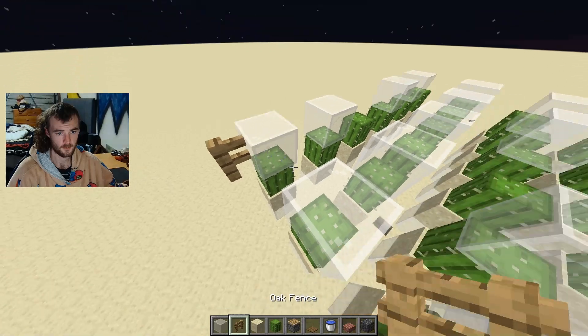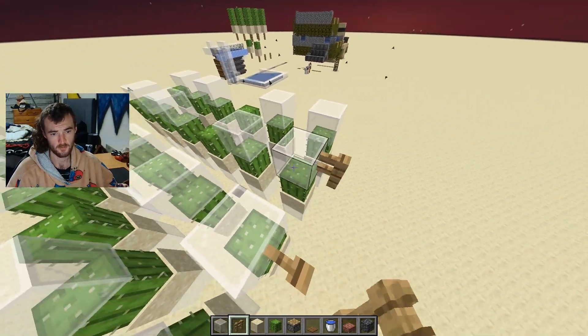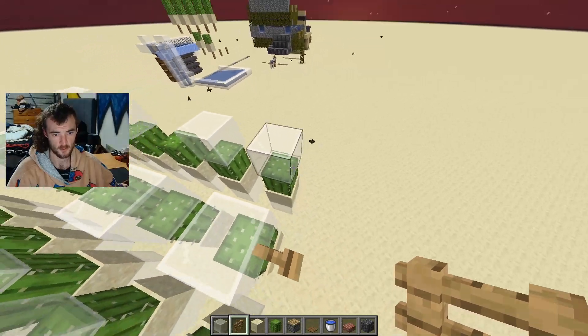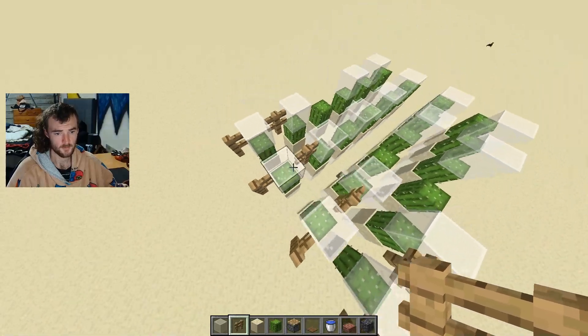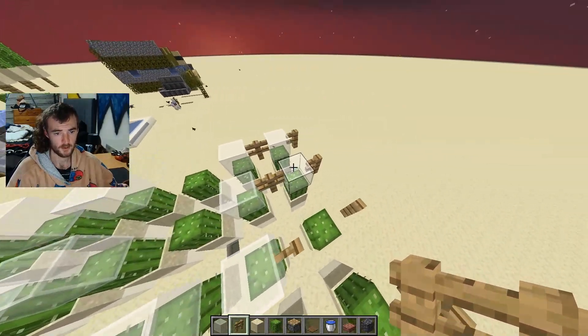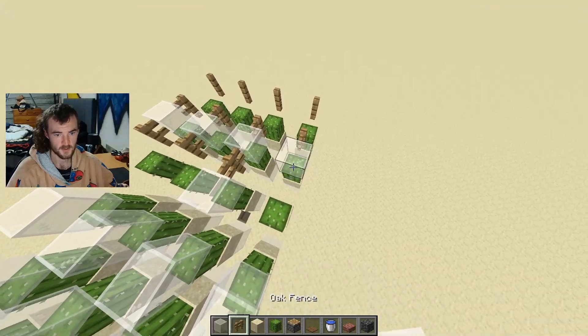Then grab your fences. This is how you do it - I'm just going to show you a little bit of them and then I'll fly around because I don't have any armor on, so it's going to be very slow. Basically that's how you do it. You want to make sure you get every single block.